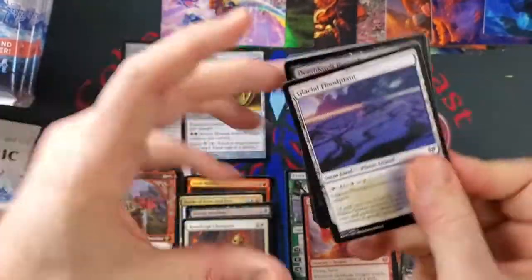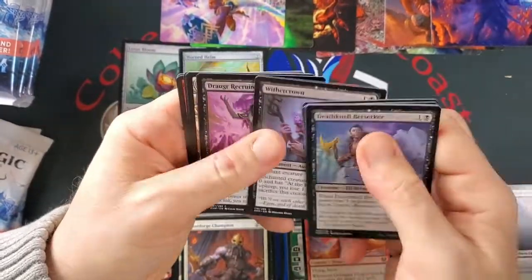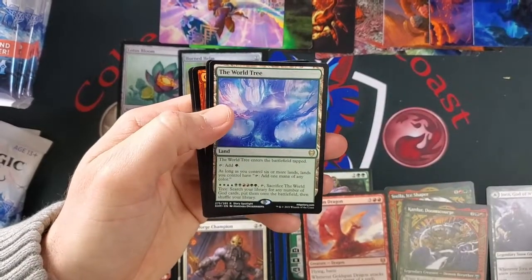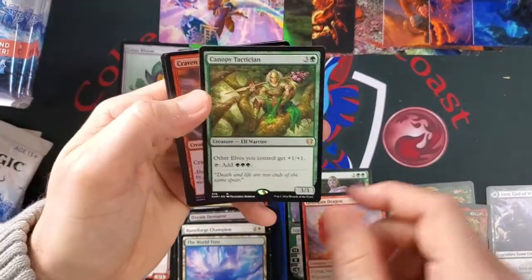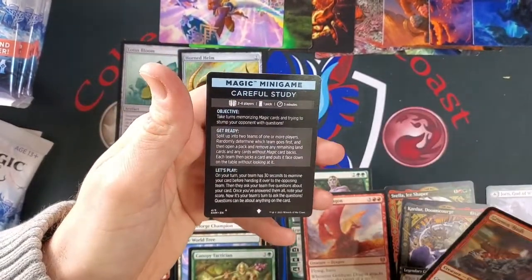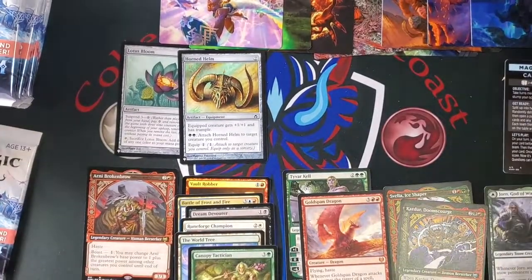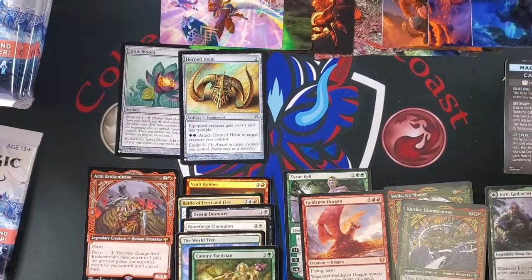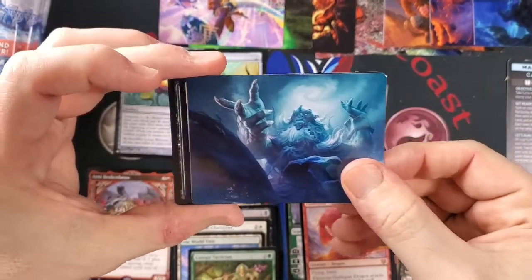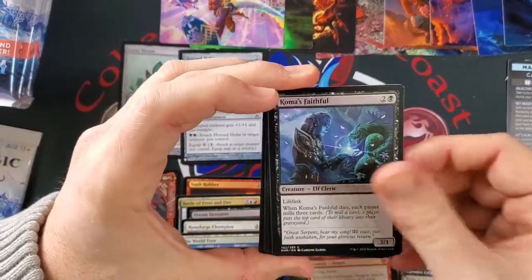We got a Glacial Flood Plane. I think all of these get the duals. This one is Kazuma. The World Tree makes an appearance — happy about that, good rare. Can he be Tactician? Another good rare. Craven Hulk. And we got the minigames again — love the minigames! It's the first time we've seen a minigame. There are five of them.